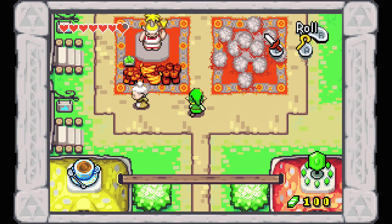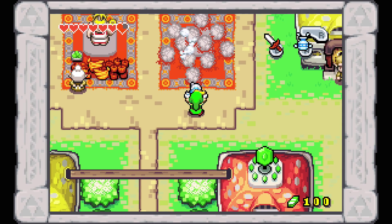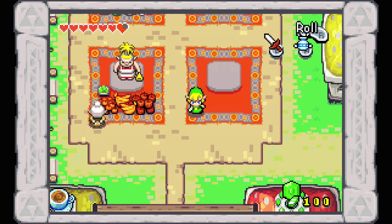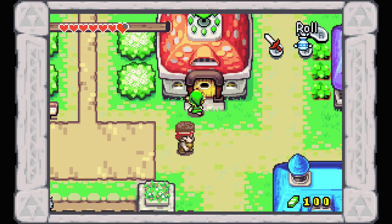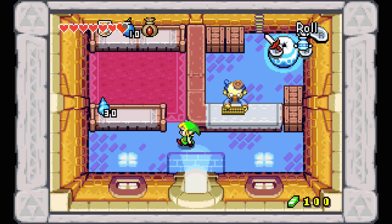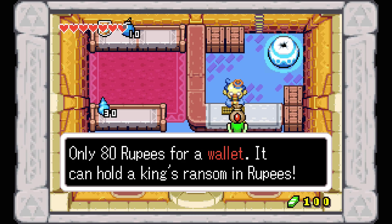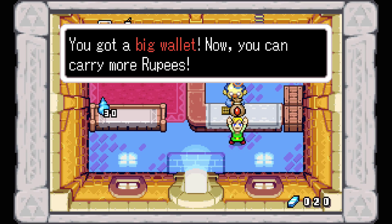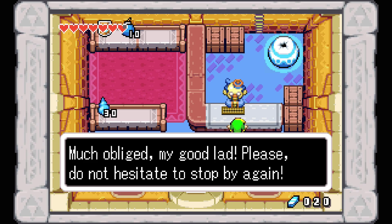Now what we want to do is come up here - I actually forgot to do this last time we were in town. Pull out your gust jar and clean out this pad right here. It won't actually do anything for you right now, but you want to make sure to do it because it will do something for you later. Now we want to head into the shop right here and grab the wallet. We weren't able to afford it last time, but now we are. Only 80 rupees for a wallet - it holds a king's ransom in rupees. Now we can carry even more rupees.